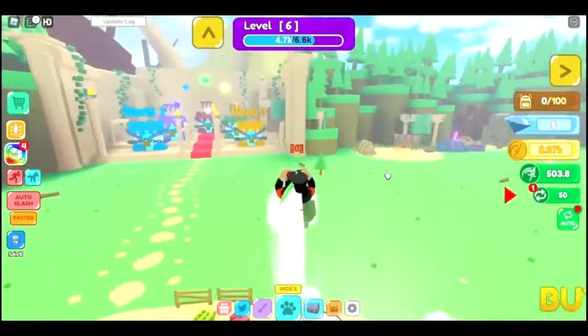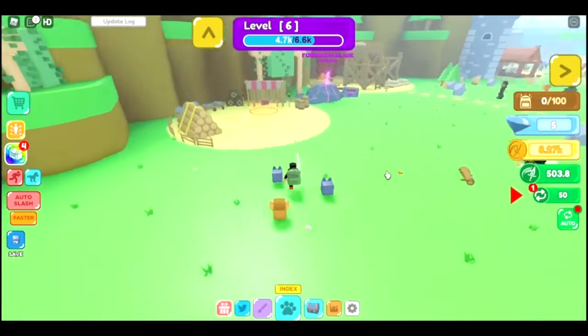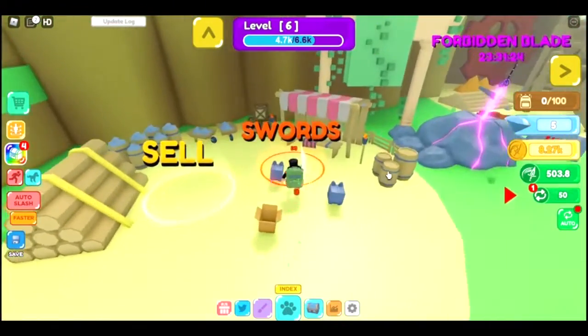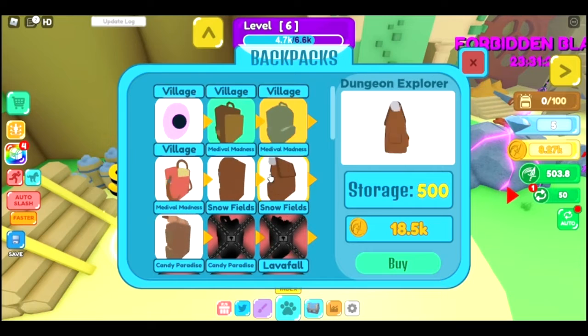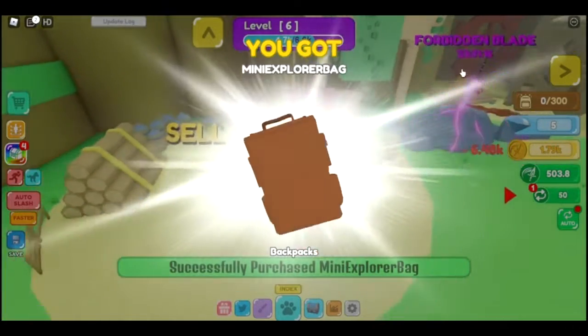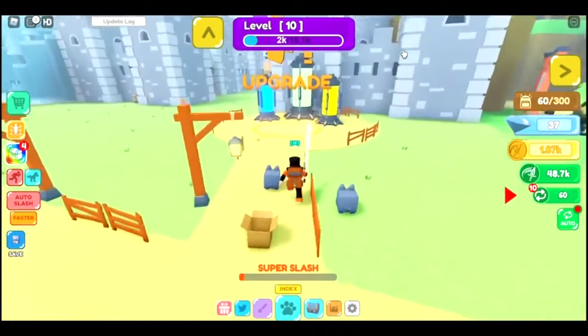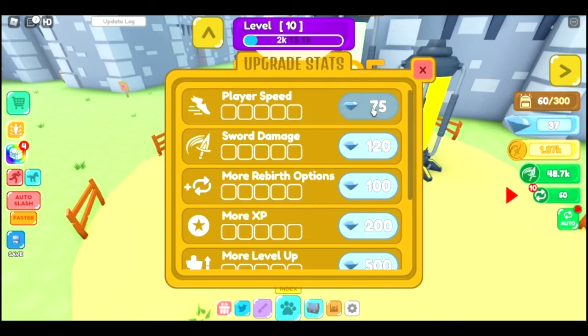I'm gonna open a few more times, then go buy some more weapons and probably a backpack, because it's getting full pretty easily. Let's first buy a backpack. What's upgrades? Oh, can we also upgrade in this game? Let's upgrade players — we need gems. I wish you could upgrade for coins, but I guess not. I can upgrade more health.